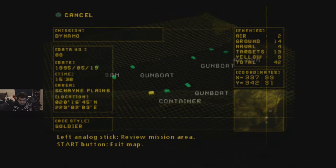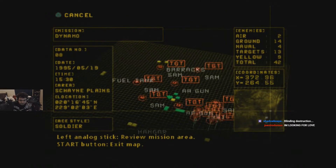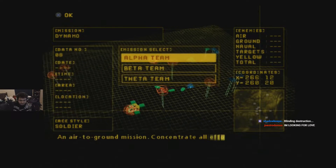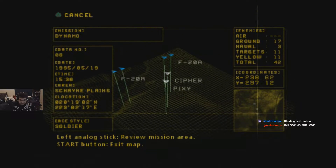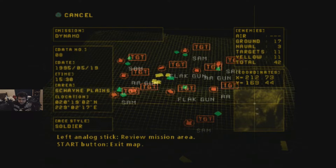Let's do beta this time, because there's a good mix of air and ground targets. A lot of gunboats... no, we did this one. We did beta, because I'm remembering the containers and the gunboats. So let's try alpha, because it's completely different — I'm remembering the containers with the gunboats, so we did beta the first time.